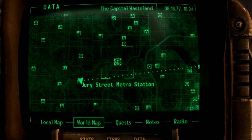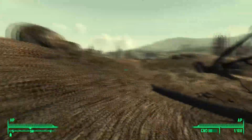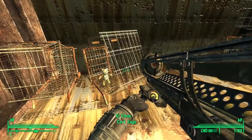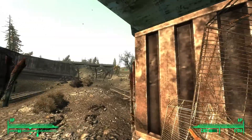The third behemoth is found west of the Jury Street Metro Station, or east of Evergreen Mills by following the train tracks. If heading the metro way, simply head west of the exit and continue until you find a set of train tracks and train carts. Head to the overturned shopping carts with one that has a teddy bear inside, open it and then turn around. You may have to wait a little for the mutant to spawn, but when he does he will start charging towards you, so be ready.